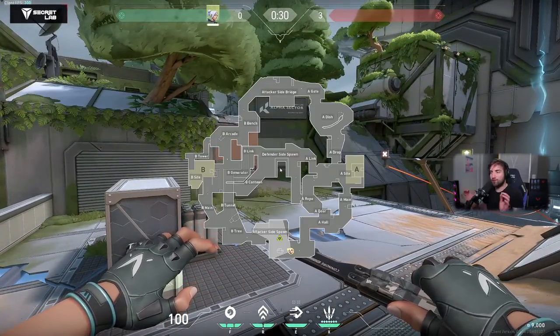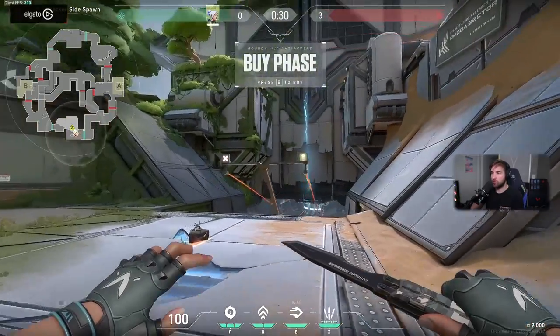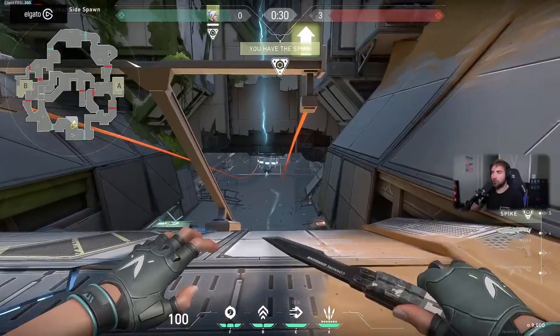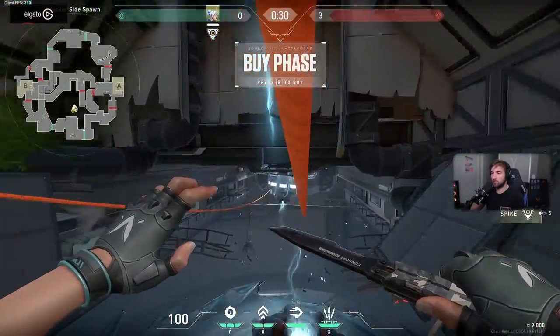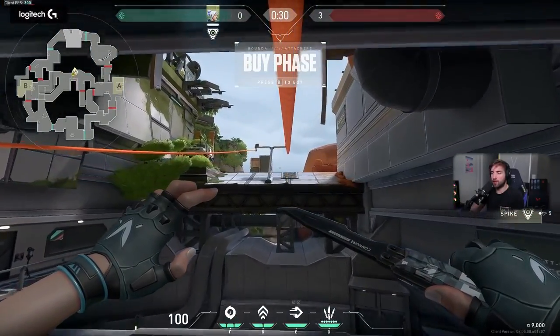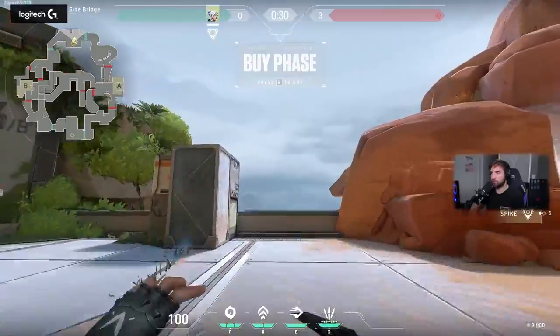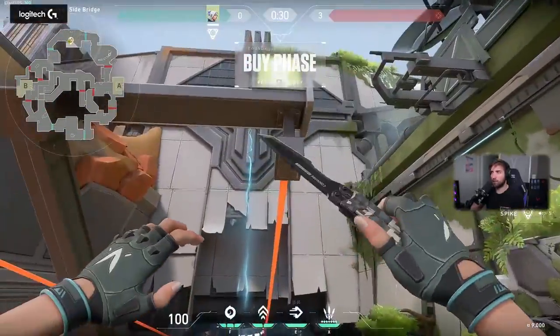You have two spawns. One attacker-side spawn here where you all spawn, but you can cross using the ziplines to the other side. You can just take one of the ziplines, always on the right side. You cannot stop on it — it's a one-way street. You just press use, and you can go while shifting without making noise, but you cannot stop. Then you land on the other side.